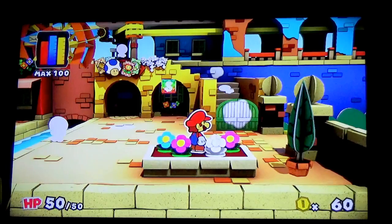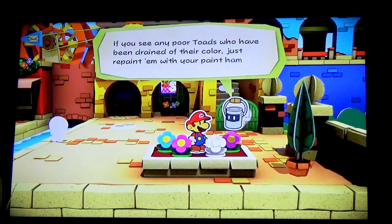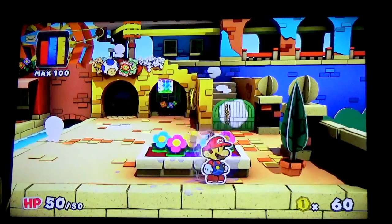Press the D-pad to summon Huey. If you see any poor toads who have been drained of their color, just repaint them with the paint hammer — as Huey likes to say it. Anyway, let's get started, shall we?